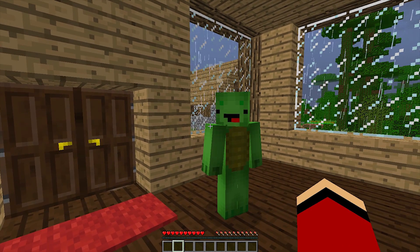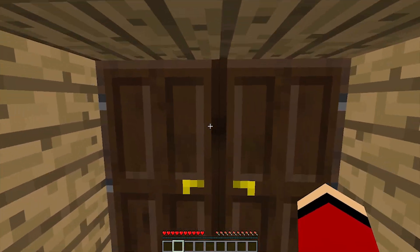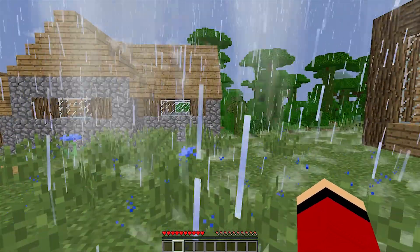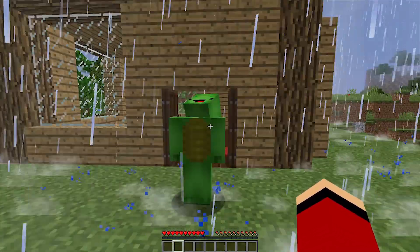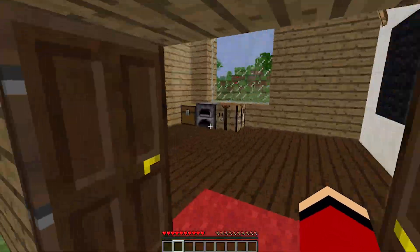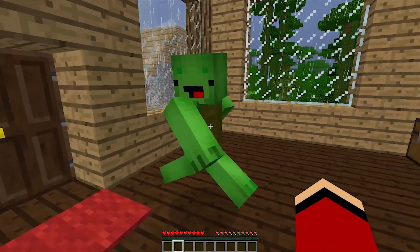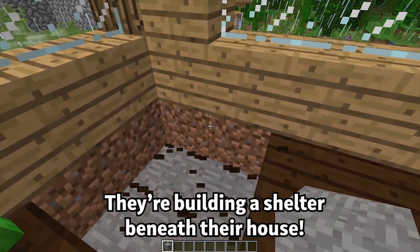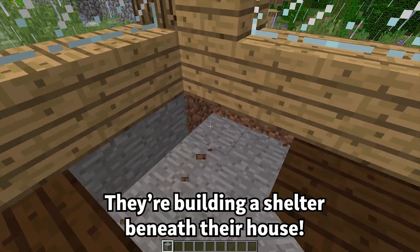Where should we build it? Let's do it here. Whoa, it's bad out here. It's really bad. Mikey, let's build our shelter beneath this house. We don't want the tornado to blow the house away, so let's build our shelter out of stone and put it down here. Watch what I do. Let's build it fast. Hurry! I'm hurrying.